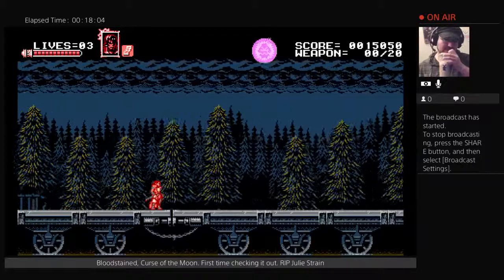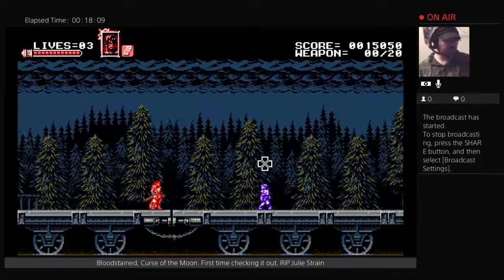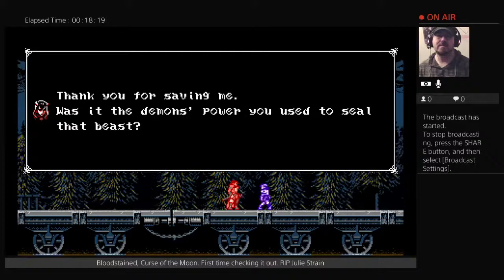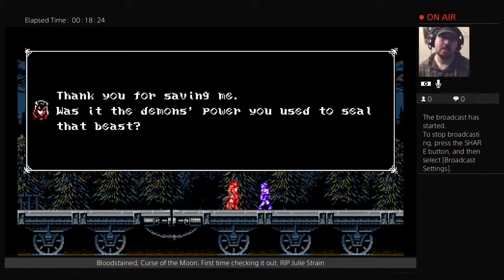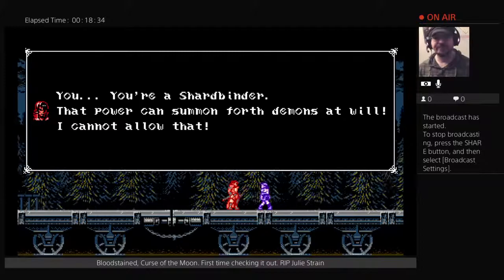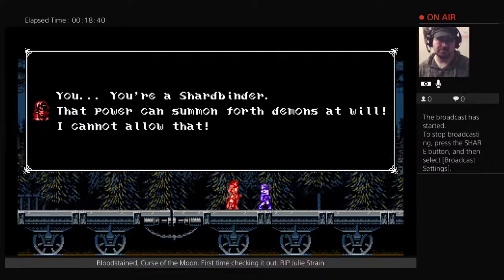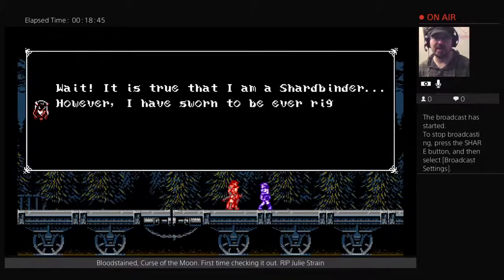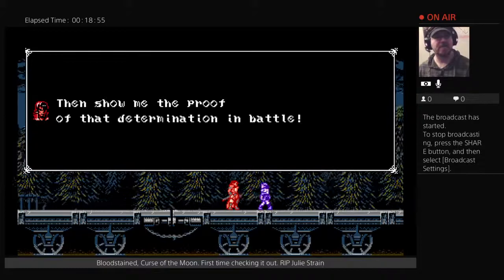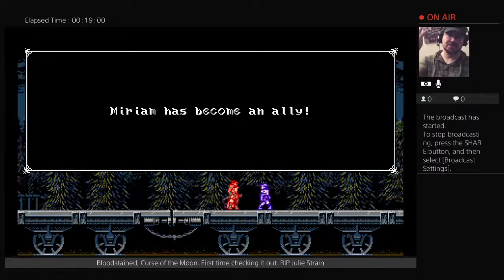Moonlight Temptation. You can see they definitely wanted to add as much color as possible without it seeming too far out of place for being a Nintendo game. 'Was it the demon's power used to seal the beast?' I'm not sure what I think about the font — at least stylistically it's cool. 'You're a shardbinder. That power can summon forth demons at will. I cannot allow that.' So they are the shardbinder — not a vampire.